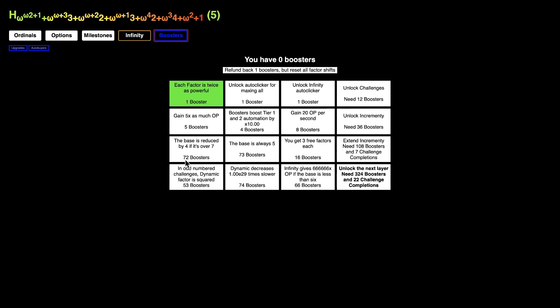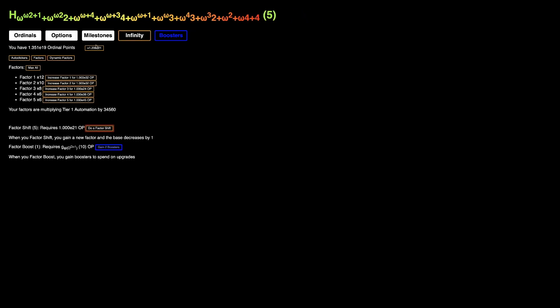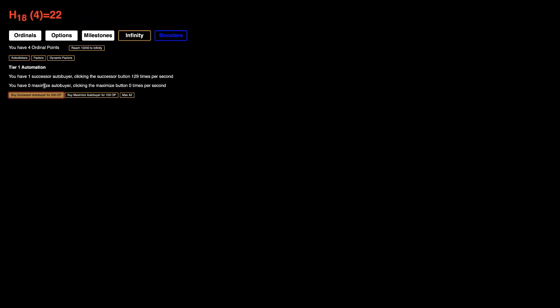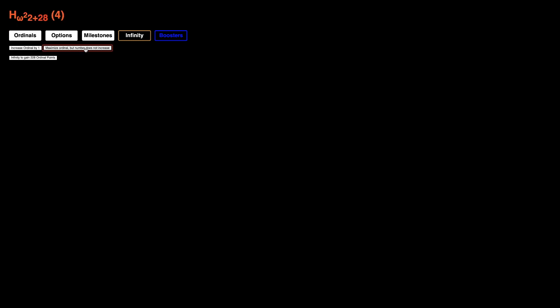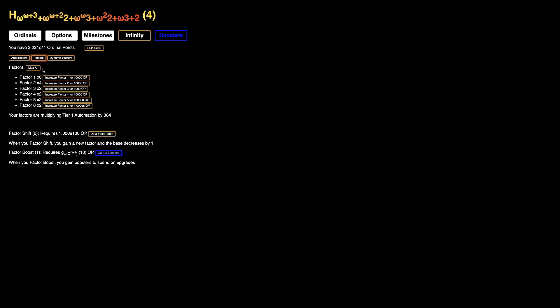These numbers are weird — 53. We need 12 Factor Shifts to unlock challenges. Here it is — we can get another Factor Shift after infinity of course. Base four, and yeah — doesn't this require e100 Ordinal Points? Look at this, we can literally go straight to Omega Squared, and Omega Cubed is not much longer. This is literally just incrementing. Already E11, already E13. I'm just gonna click max all because I'm glad there's a max all button — this really helps.